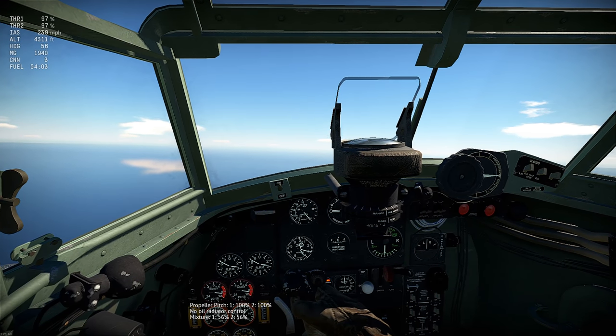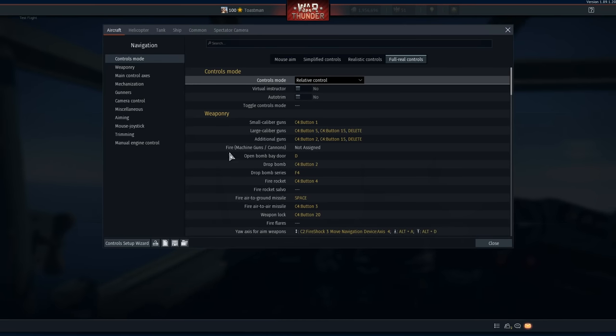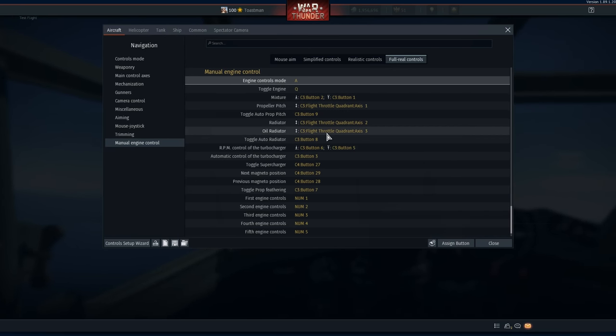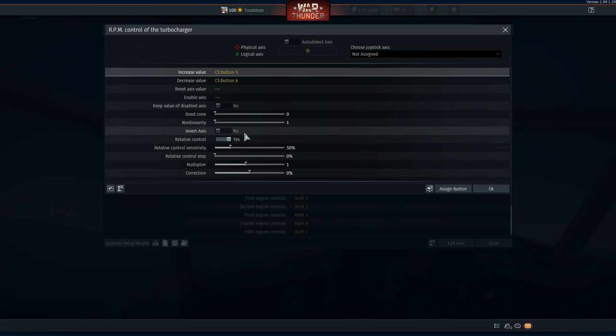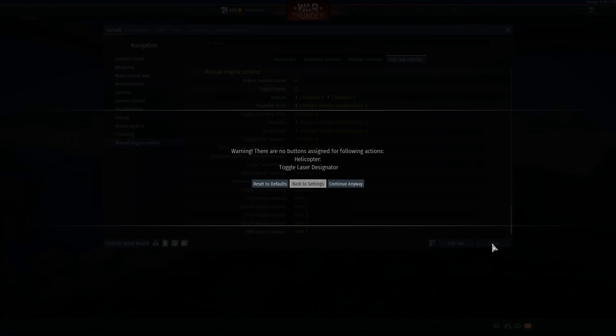I've got the mixture on a button. If you don't have sliders, you can just use relative control with a button to increase the value and a button to decrease the value — two buttons for up and down — as long as that's in relative control with increase value and decrease value.